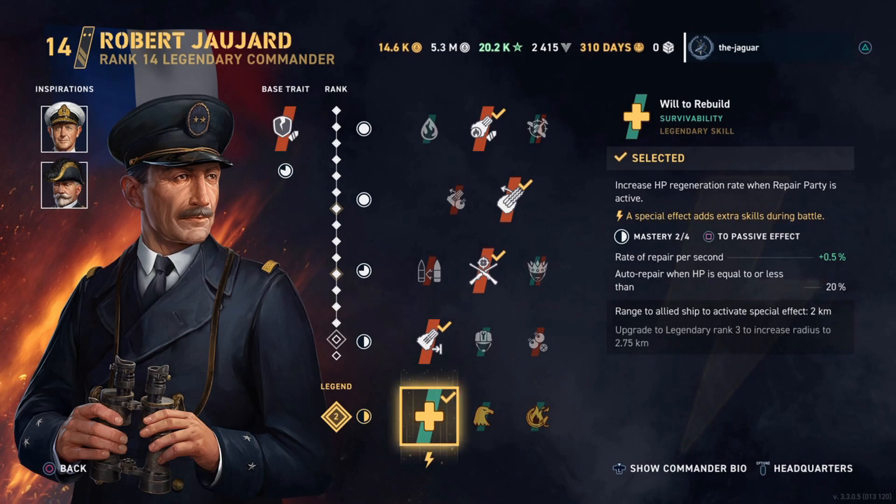The legendary skill is Will to Rebuild — it increases the HP generation rate when the repair party is active. The range to the allied ship to activate the special effect is 2 kilometers, and when you upgrade to Legendary Rank 3, it increases that radius to 2.75 kilometers.